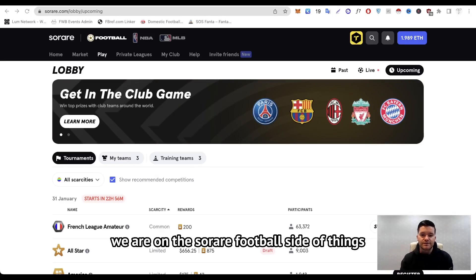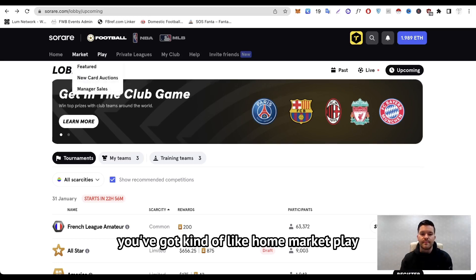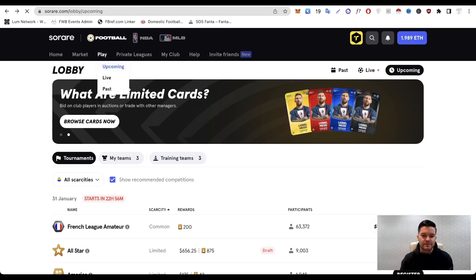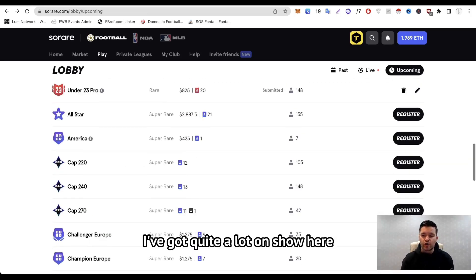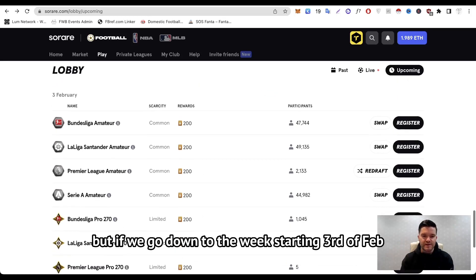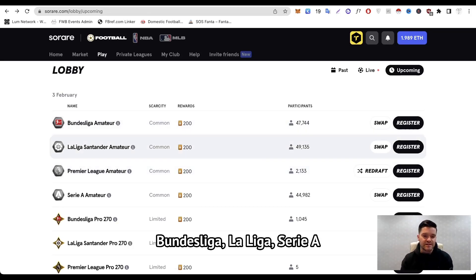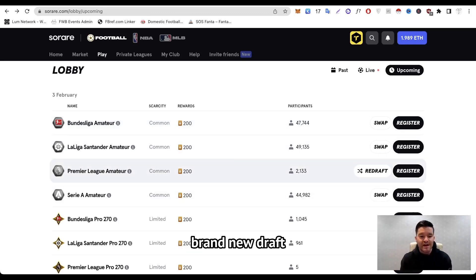So here we are on the SoRare football side of things. As you can see at the top, you've got home, market, play, private leagues, etc. What you want to do is head to the play area and find the upcoming section. Once you've landed in the upcoming lobby, scroll down. I've got quite a lot on show here because I've got a lot of cards already in the game. If we go down to the week starting 3rd of Feb, you can see Premier League amateur next to all the others we've covered in other videos — Bundesliga, La Liga, Serie A — you can get involved in all those. But we're going to focus on the Premier League brand new draft.